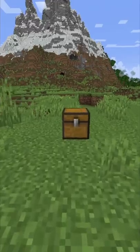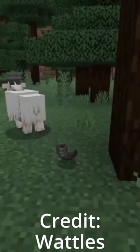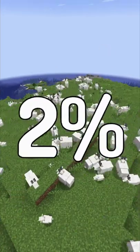Minecraft 1.19 is adding 8 variants of goat horns, which drop when a goat rams into certain blocks. 4 goat horns drop from regular goats, and 4 drop from screaming goats, which make up only 2% of all goats.